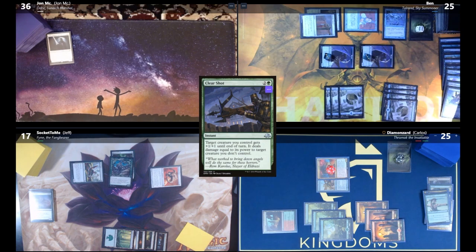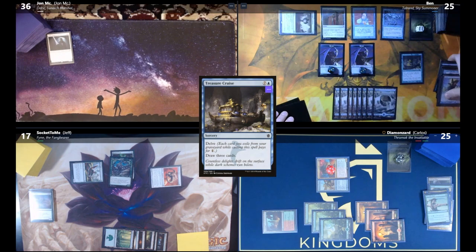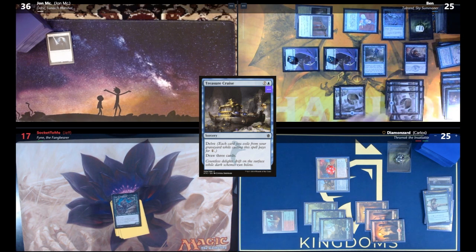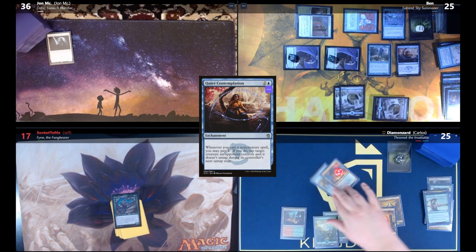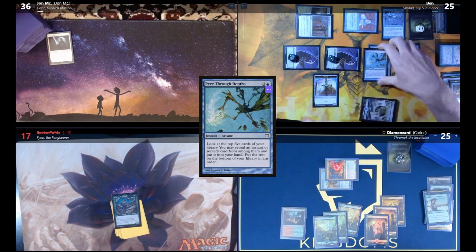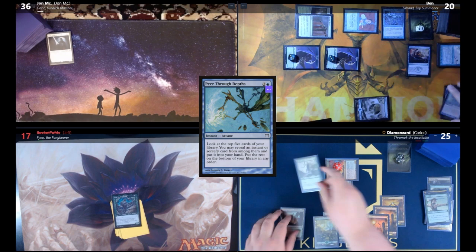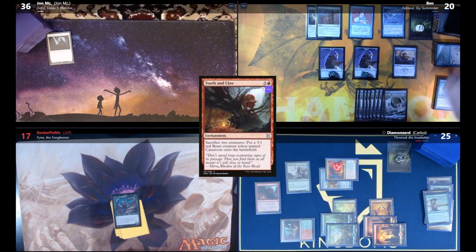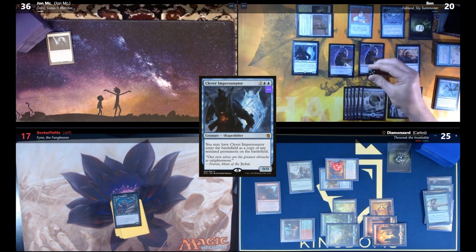Ben is at six poison and 25 life. He plays Treasure Cruise, delving seven to draw three. Ben swings all at Jeff — about 18 damage — then casts Talrand and Quiet Contemplation. Carlos attacks and tags for nine. Ben draws and plays Peer Through Depths (a Drake), looks at top five (no instants or sorceries) and puts the rest on the bottom. Jeff plays a Fiendish Elf paying one and casts Tooth and Claw. Ben draws, casts Clever Impersonator copying John's banner — all creatures get an additional +1/+1. Ben attacks with five creatures for 20 total.